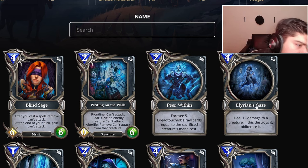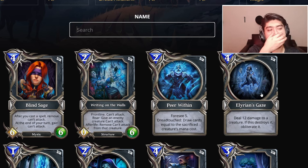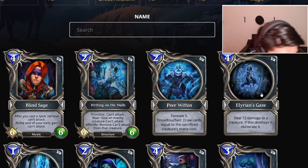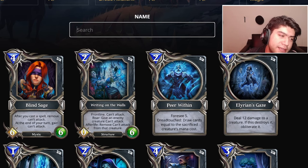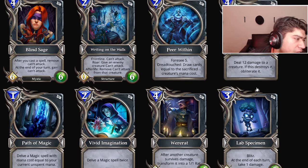Illyrian's Gaze: deal 12 damage to a creature; if this destroys it, obliterate it. Now we can one-shot a Randeon — Lost in the Depths, what a nightmare. C tier maybe — it's useful but I don't see huge potential right now. Twelve damage to a minion, I don't know, not cool.